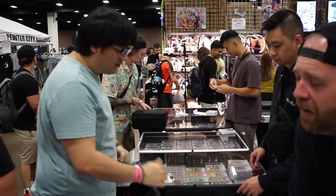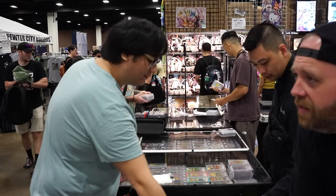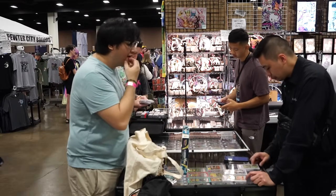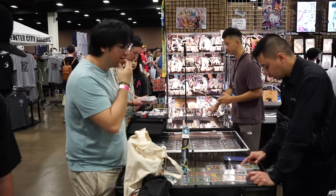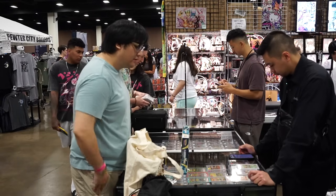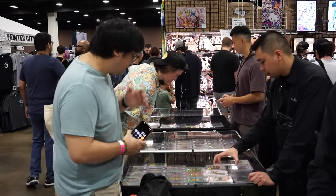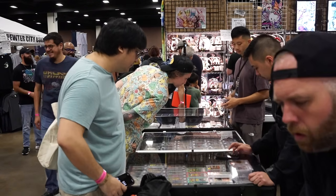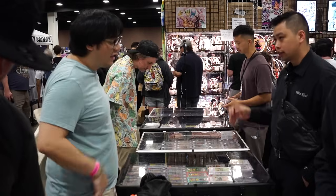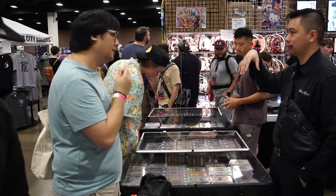Looking for $1,250 on three cards. Interest in one more item — market at $665, times 0.8 equals $532. The other card priced around $400, as last sold was around $360–$380. From Houston Collectica, he's getting two Evolutions and one 151 booster pack.